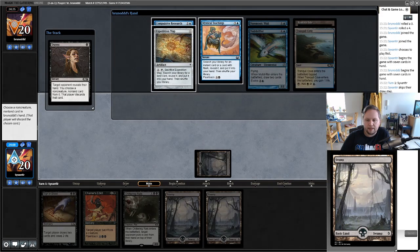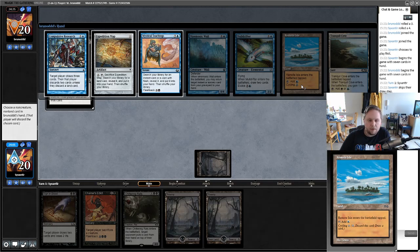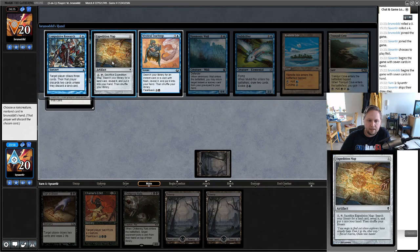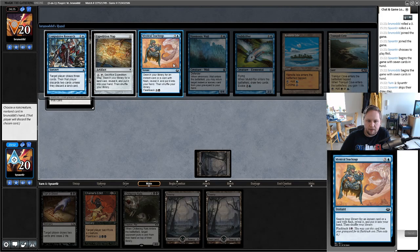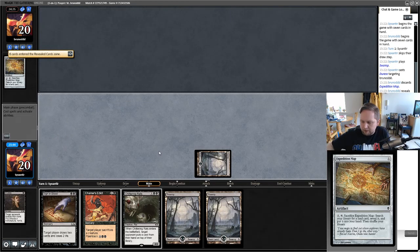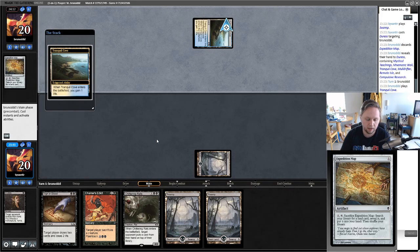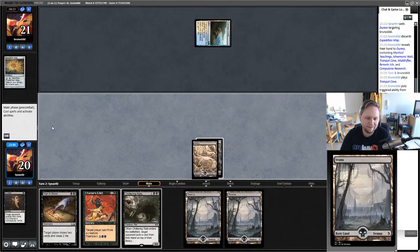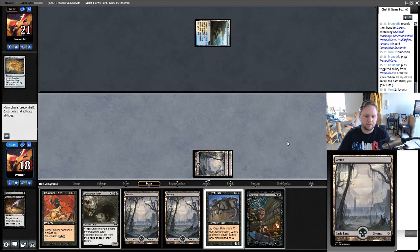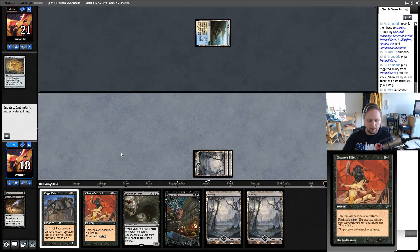New matchup! We used Duress and saw Expedition Map — so this is Tron. They have Compulsive Research, Remote Isle, Mulldrifter, Mnemonic Wall, Tranquil Cove on the battlefield, and Teachings. I'll get rid of the Expedition Map and pass the turn. This is not a great matchup for us, but our sideboard is very much tuned for it. I'll Sign in Blood myself to maintain card advantage where possible.